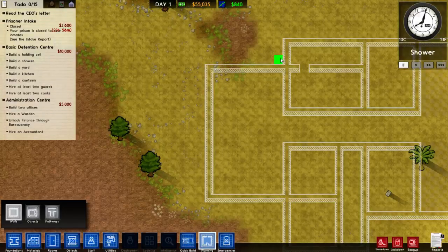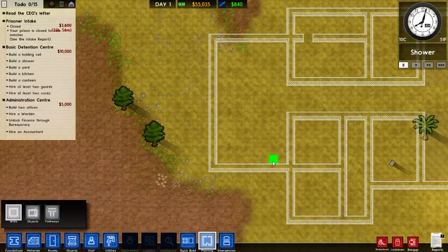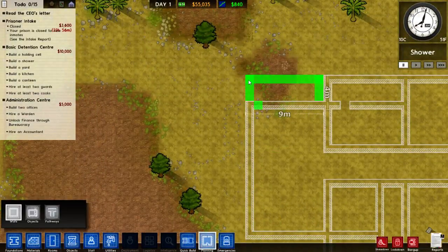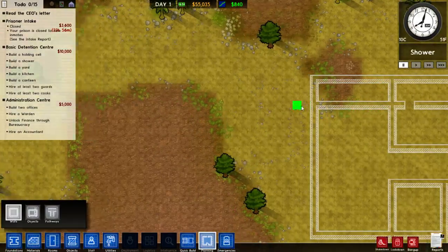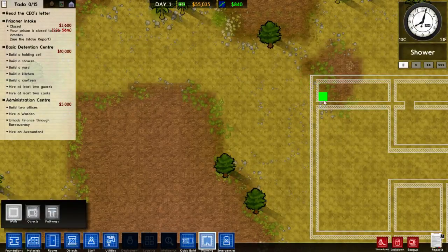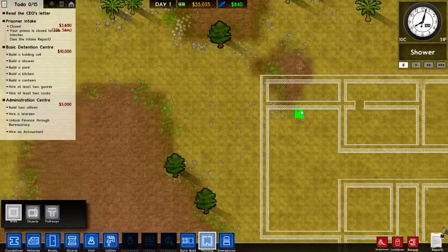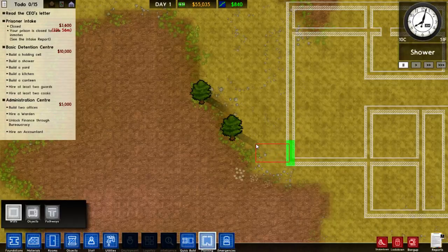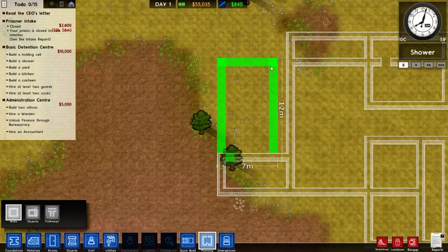All right, I'm back. So this is going to be our yard. I'm thinking this could be our kitchen. Well, I'll turn that into something. And then this is a little kitchen.